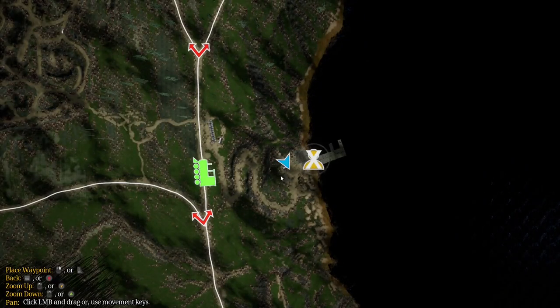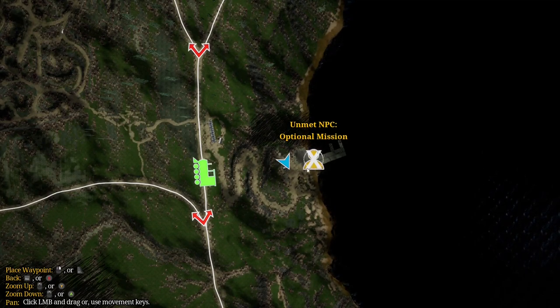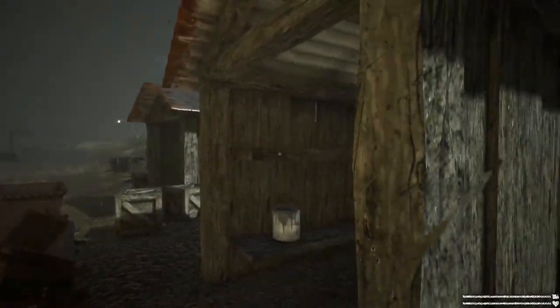The gray paint can can be found on the docks of the west side of the map where you will find Mr. Santiago and his journal mission. Arrive at the building, stop, turn around towards the shacks, and look at the shelf.